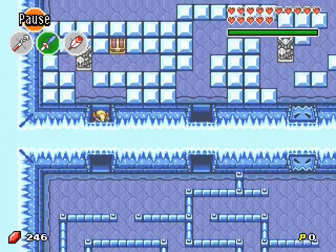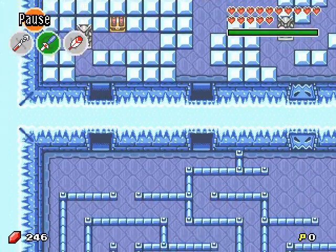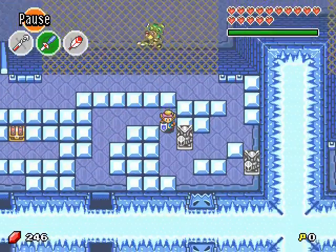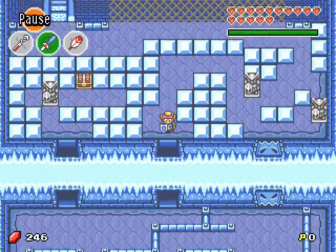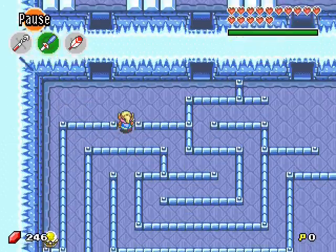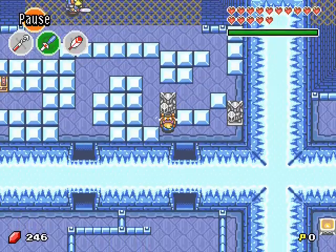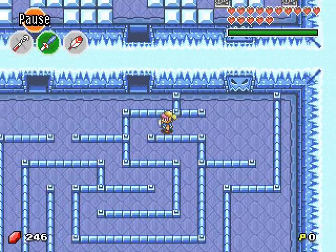Here is an interesting chest but you cannot get it for now. The goal is to go this way, and to do that you have to: open the door for a few seconds, pull the statue like this, and get back this way.